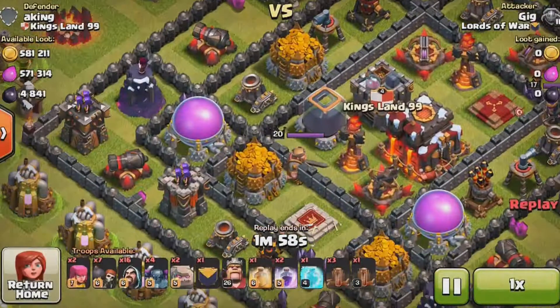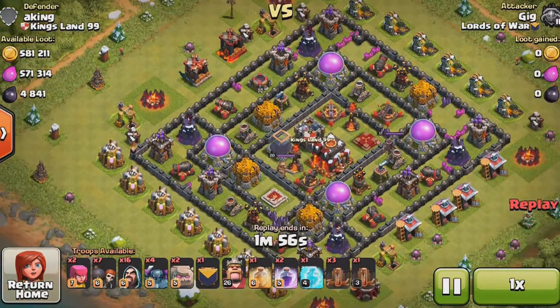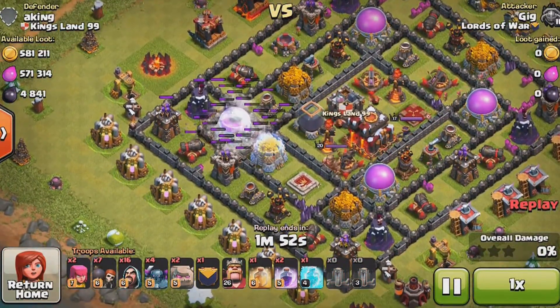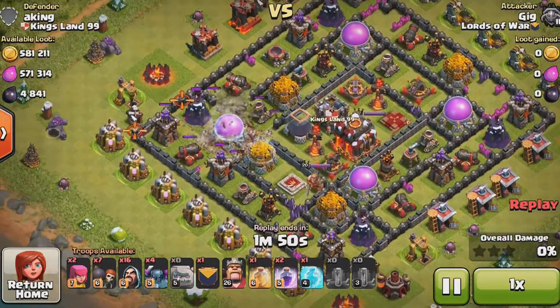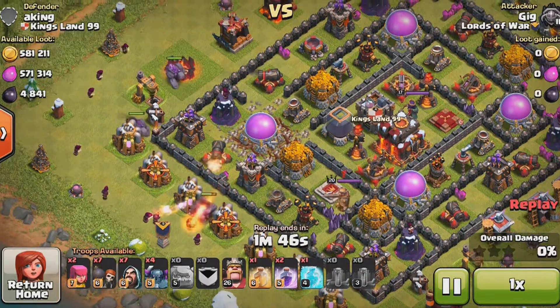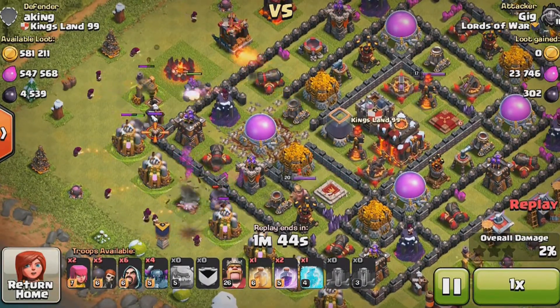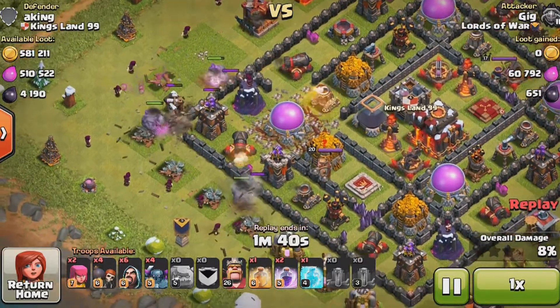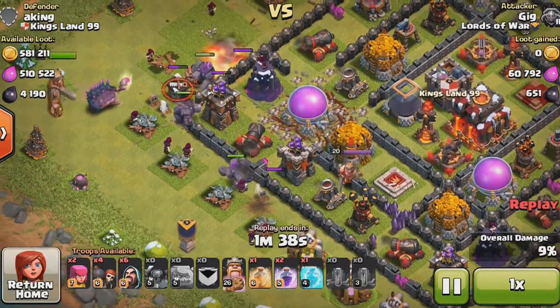Hello everyone, it's Kobes here and today I have a Clash of Clans video. When I saw this base I knew right away I had to attack it. I had my full army and there's almost 600,000 of each resource and a ton of dark elixir, so I was definitely going for mostly dark elixir and gold, but the elixir was definitely on my mind too.